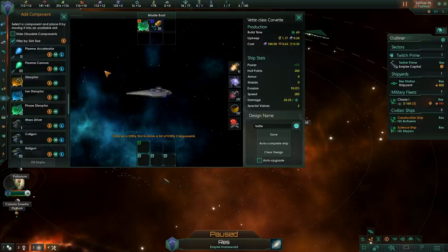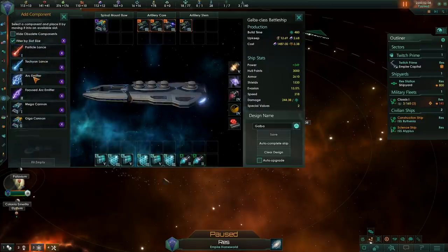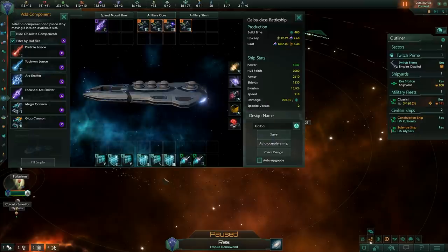We have disruptors that fit in the small and medium slots — these are three tiers: disruptors, iron disruptors, and phase disruptors. I have tried making disruptor-only corvette swarms and I don't think they work as well as I thought they would — the final damage output is just not enough. There are also extra-large penetrating weapons: arc emitters and focused arc emitters. These have pretty decent damage, but the damage range of 1 to 1700 is a bit too dependent on dice rolls. I do like using them on some battleships though. I have found them to be useful against late-game AI or end-game crisis fleets where they have an obnoxious amount of shields and armor.